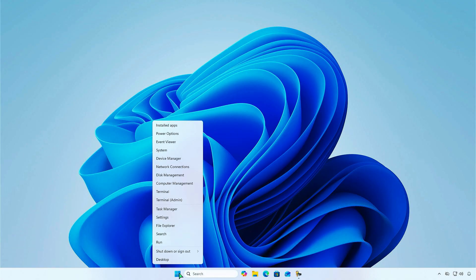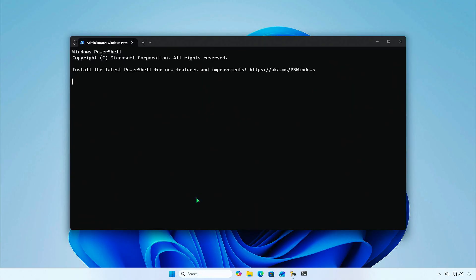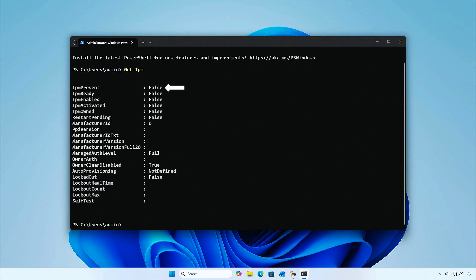Alternatively, you can use the Get-TPM command in PowerShell to get more details about your TPM. As you can see, there is no TPM present.